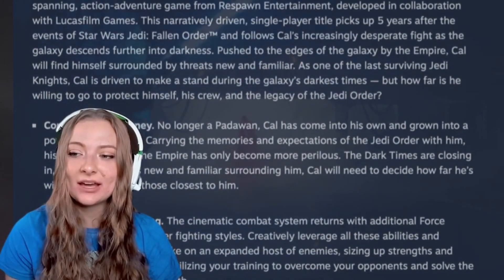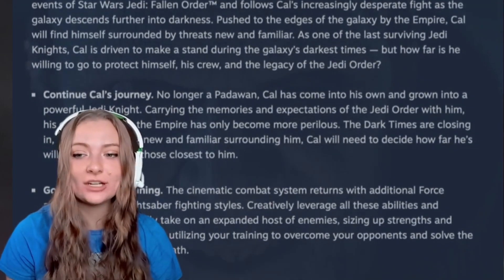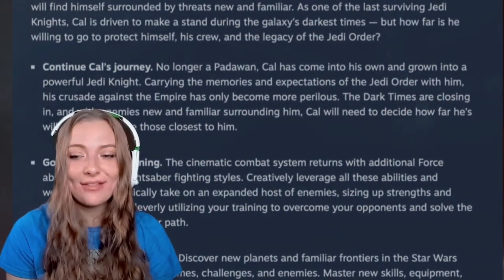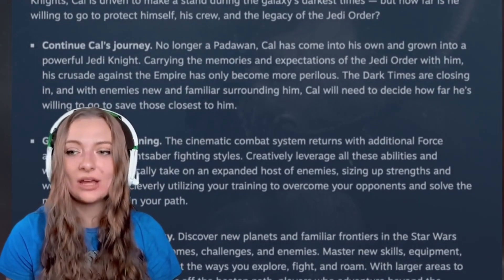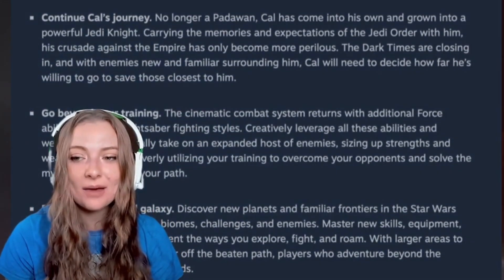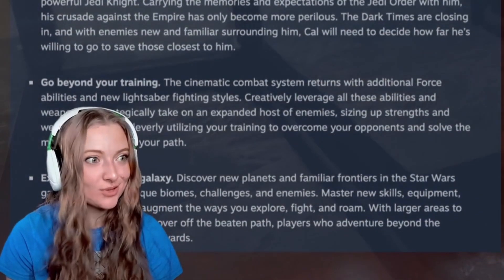Pushed to the edge of the galaxy by the Empire, Cal will find himself surrounded by threats new and familiar. As one of the last surviving Jedi Knights, Cal is driven to make a stand during the galaxy's darkest times. But how far is he willing to go to protect himself, his crew, Knight Sister Merrin, and the legacy of the Jedi Order? No longer a Padawan, Cal has come into his own and grown into a powerful Jedi Knight. His crusade against the Empire has only become more perilous, and Cal will need to decide how far he's willing to go to save those closest to him.